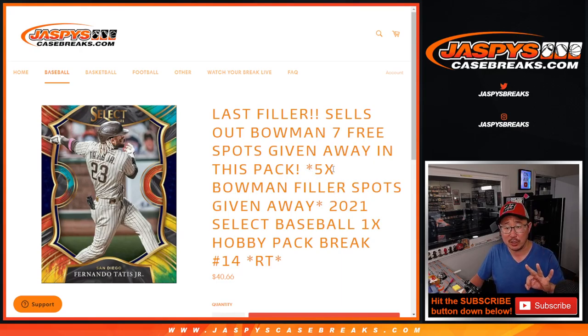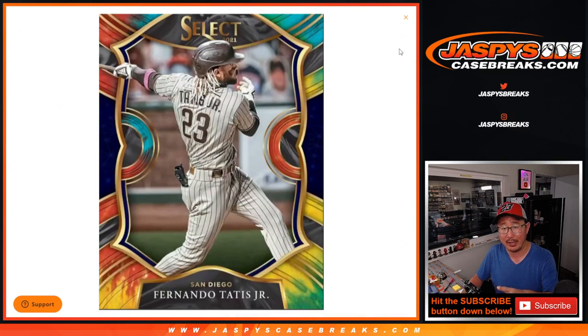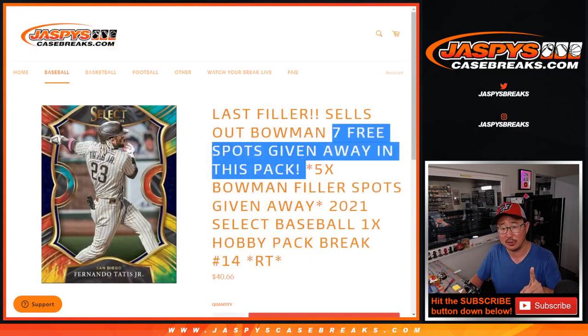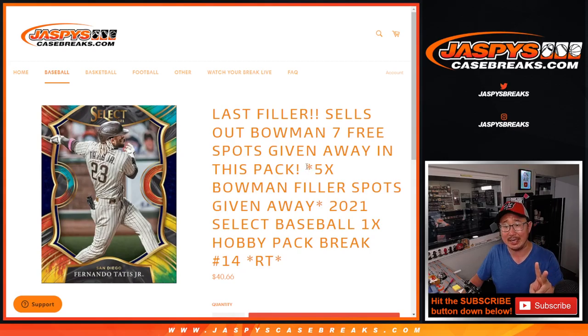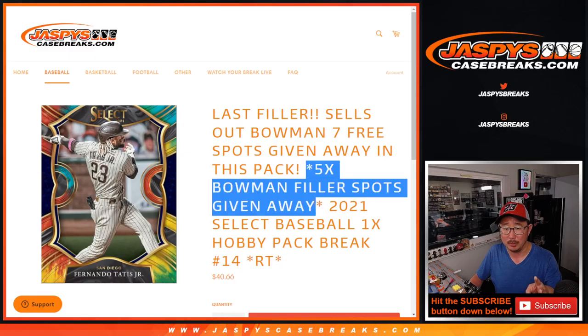Three different dice rolls here. First off, we're giving away seven spots within the pack break itself — that's the first dice roll. The second dice roll will be the pack break. And the third and final dice roll will be for those five Bowman Filler spots.